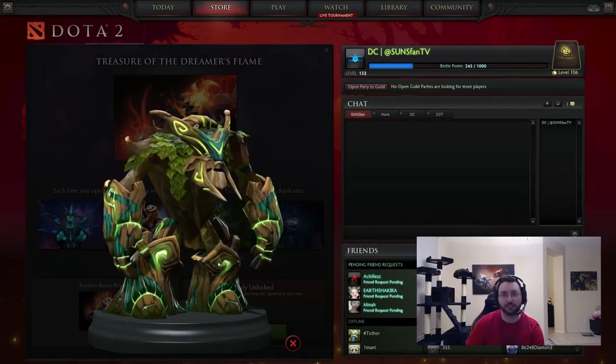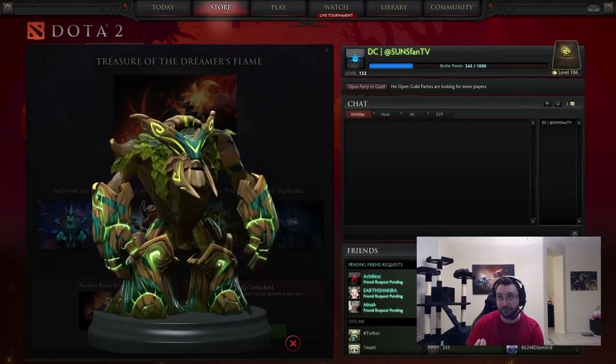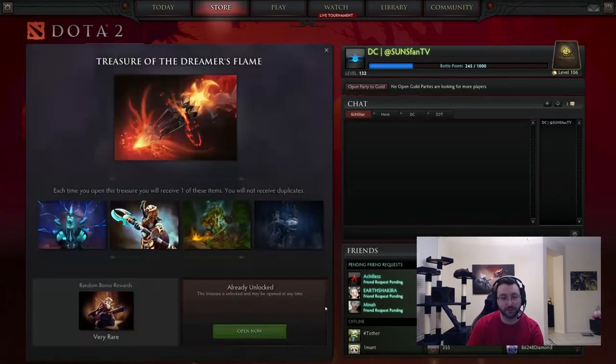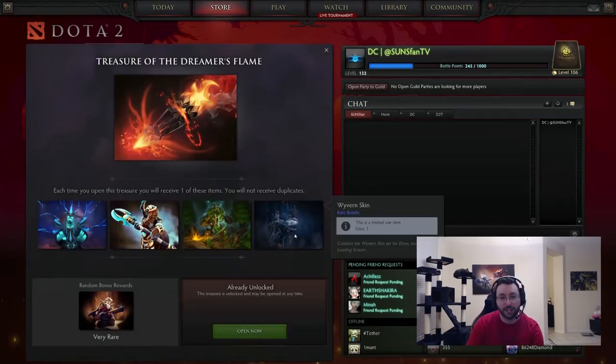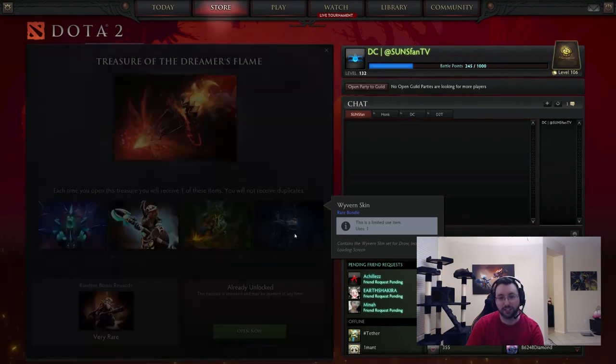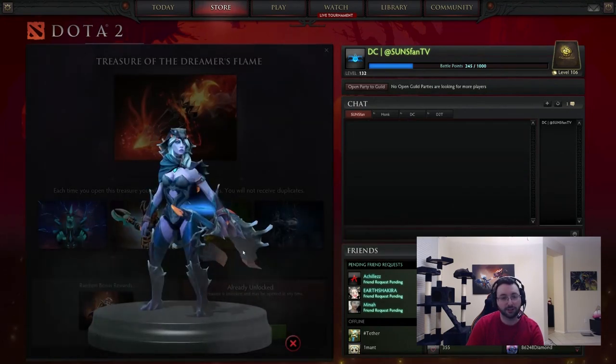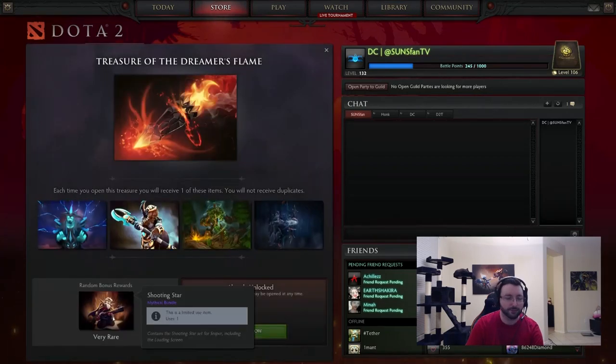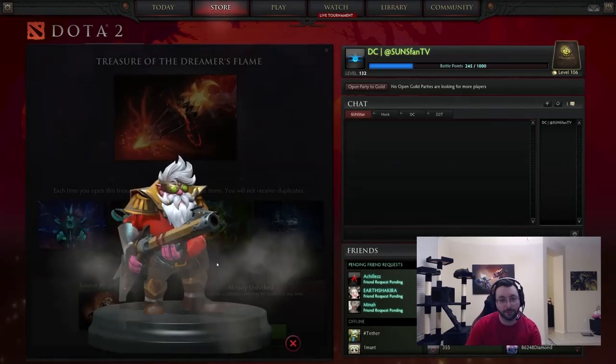I've been told by everybody this is how I normally sound. I'm like, I can hear myself right now — it sounds horrible. But if that's the way you hear me normally, then God be with us all. And then the last set is Wyvern Skin, which is a rare Drow set. This was made by Anuxi if I do believe. And then of course the very rare, which I'm really hoping we get because this set is freaking awesome, is the Shooting Star set for Sniper.